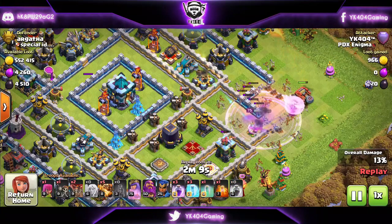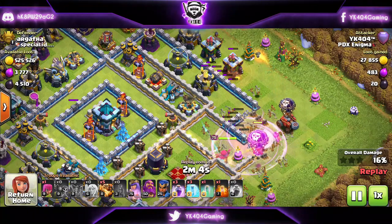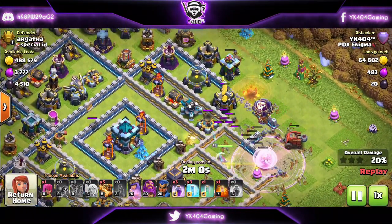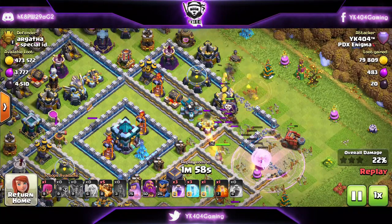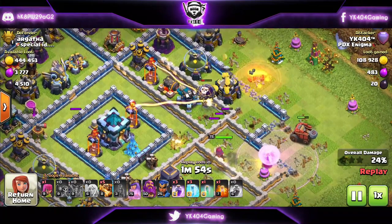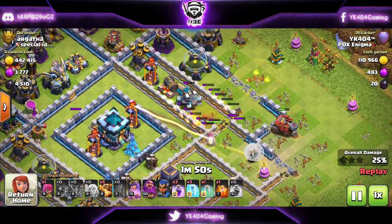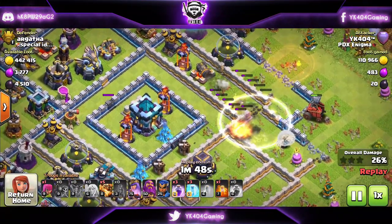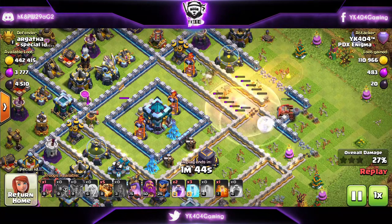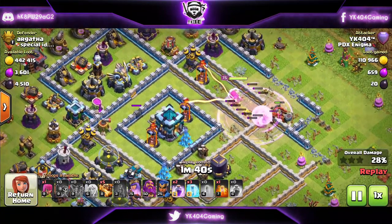The Flame Flinger, or the new siege machine, is kind of cool in terms of damaging buildings from a distance. It doesn't really get targeted unless something with a really good range — like an Xbow — is targeting it. Otherwise it does a ton of damage to everything: buildings, walls, whatever is there.